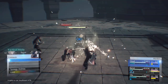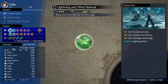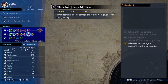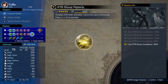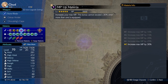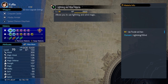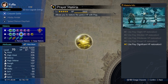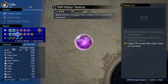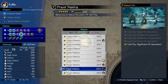For the party and materia setup, use Cloud, Yuffie, and Aerith whenever you have the chance and just spam Brumal Form — the Brumal Form technique works wonders. If Aerith or Cloud has Genji Gloves, you can just cast the spell and it will do a lot of damage. For materia, check whatever the particular boss or enemy you are fighting is weak to. If a boss is weak to fire or ice, just use ice with MP Absorb, ice with HP Absorb, and ice with Magic Focus or Magic Efficiency.